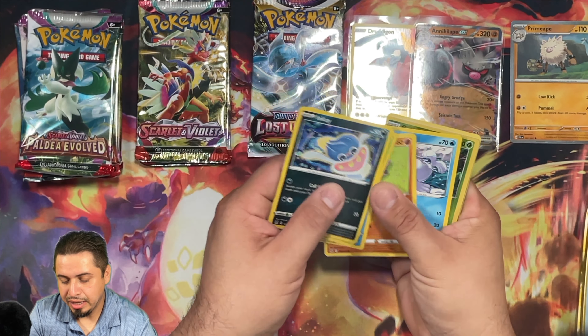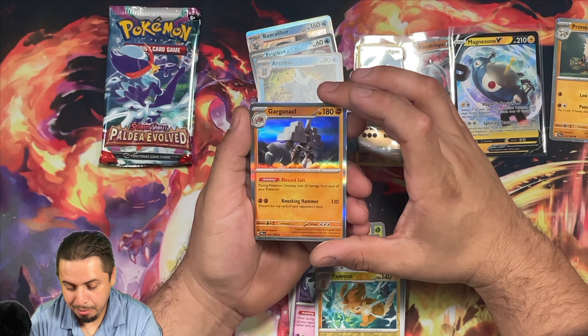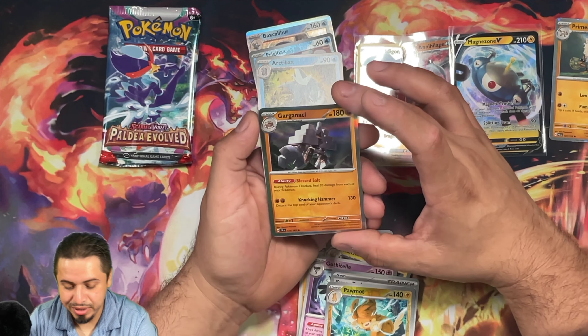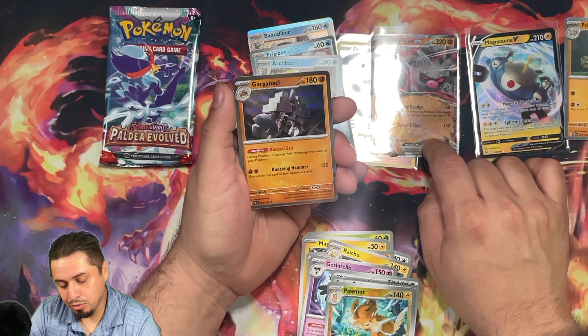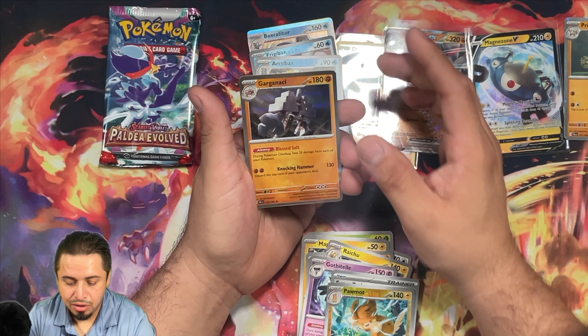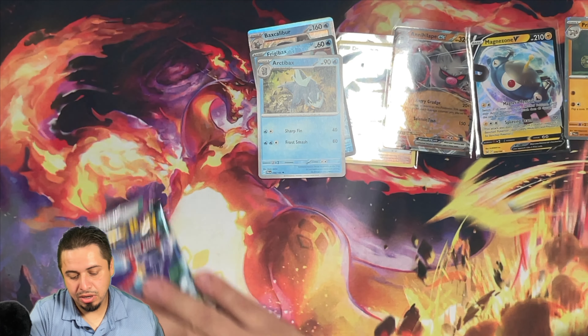We got a Krogon, Roakie, Magnemite. So far, nothing incredible in this opening. We gotta have at least one SAR — I would imagine we could get one. We got a regular Rare Mimikyu, nothing special. Going into our last two packs of Paldea Evolved. We picked up that Reverse Frigibax — another good card to have on your bench. I am beginning to feel like this opening has been completely dudified. We got an Arctibax there, don't really need it. We got a Gardenia's Vigor? I'm not familiar with this guy. Blessed Salt ability — once per turn you do a Pokemon checkup, healing 20 damage from each of your Pokemon. This actually might be a good ability to use with Annihilate. Get a couple of these on your bench — get maybe four of them, healing 80 damage, and that Annihilate is doing 160 damage every turn.